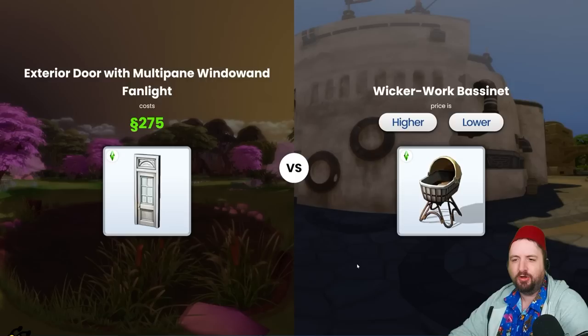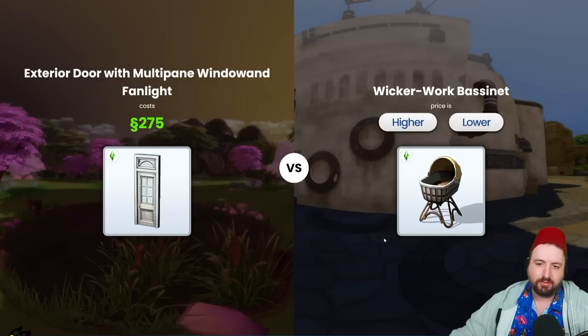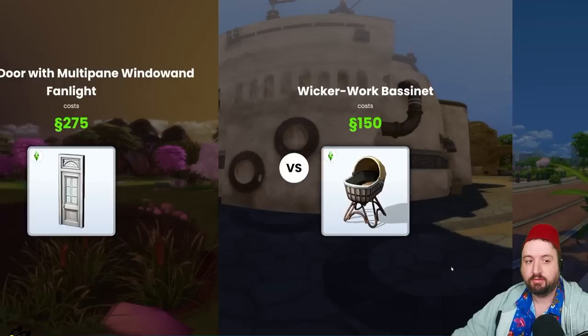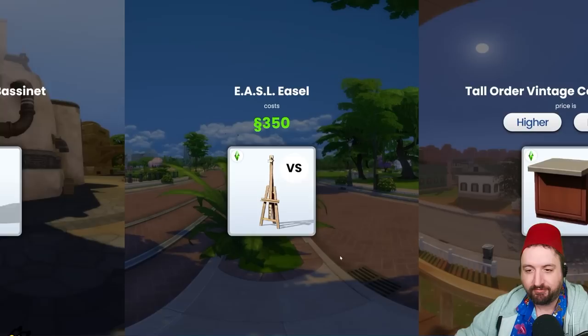That's the cheap sink — the one I always pick because it's cheap. Yes, and it was cheap — 125 simoleons. And this door — that's way higher than 125. Yes, yes, yes — 275! Ooh, the wickerwork bassinet. That seems nice but it also is wicker — so how much is wicker? Chat is saying definitely lower. Let's go lower. Okay — cheap wicker, 115 simoleons. The easel I feel like was about 200 — it was 350, I was way off, but still higher so we're good!